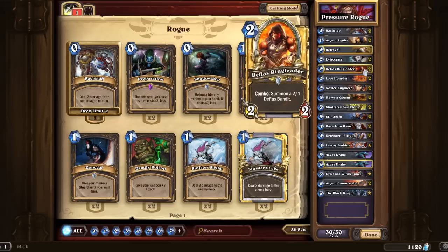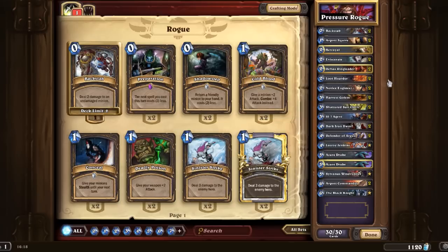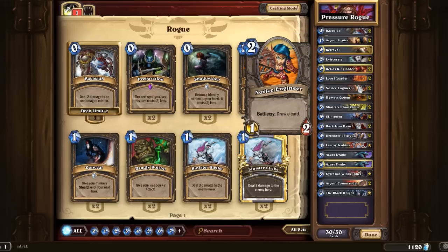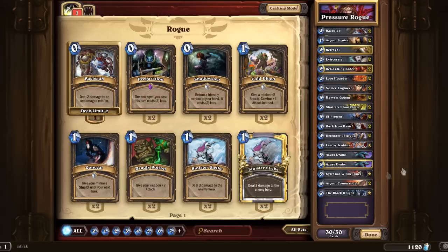We've got two Defias Ringleader, which is a staple of any rogue deck, really — you'd be silly not to have the Defias Ringleader in a rogue deck. We've got some card draw in the form of Loot Hoarder and Novice Engineer, and obviously the Azure Drakes that I mentioned earlier also have a card draw on them.